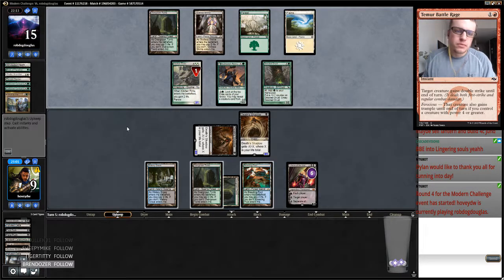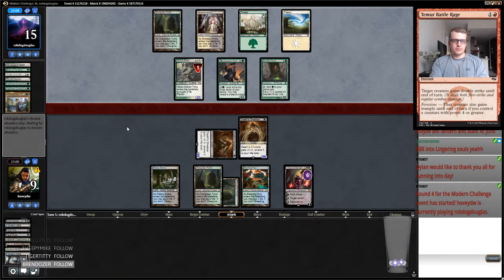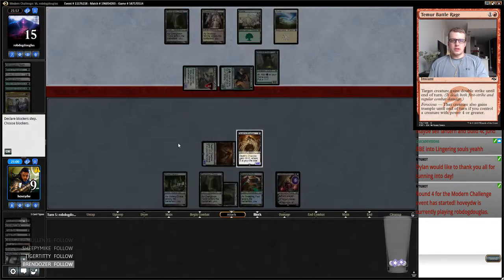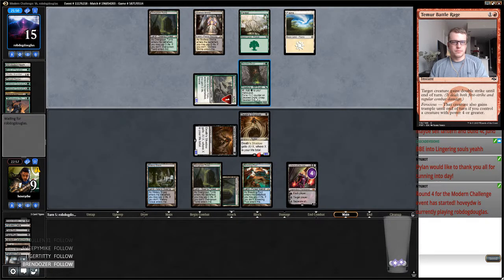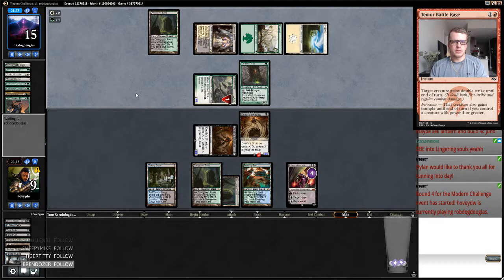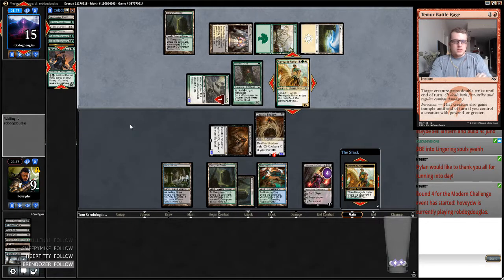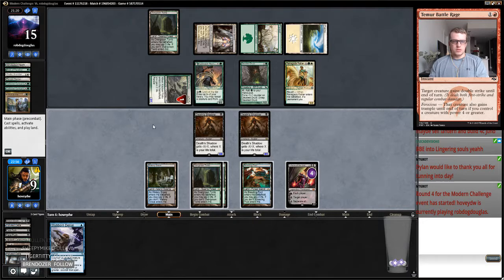Rhonas — okay. If we draw a fetch land we still don't kill them. But now this Recruiter flips. Yeah, I'm definitely going to block this Recruiter as it's part of the combo. I can still get got by a Walking Ballista here which would kind of suck. Eternal Witness would also kind of suck. Renegade Rallier sucks too. This is two or less — this doesn't get back those Rhonas. So I think what I might just do is just start edicting and start trying to turn this Liliana into cards.